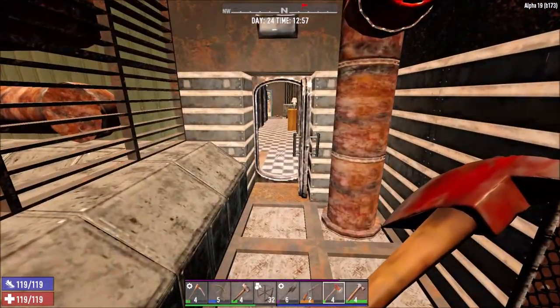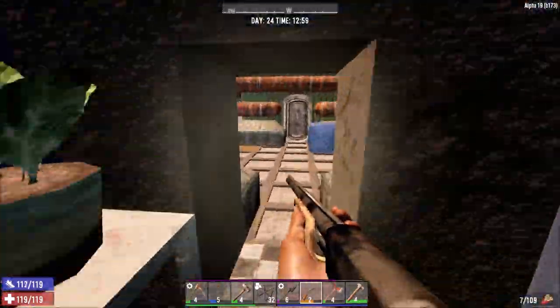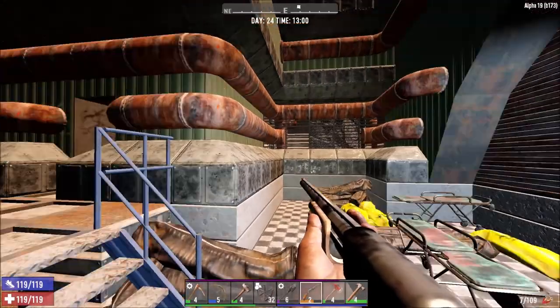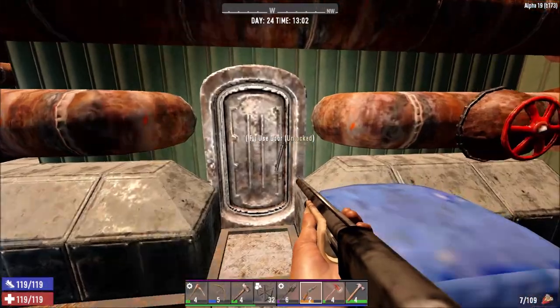Got some more zombies somewhere - where are they though? So that side took us through to the main looting room, behind these. It's a well-equipped base, isn't it.